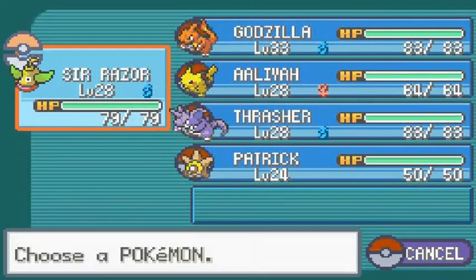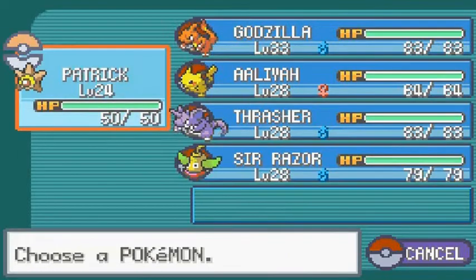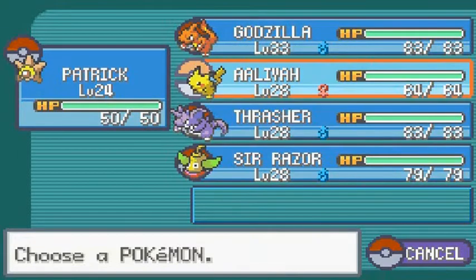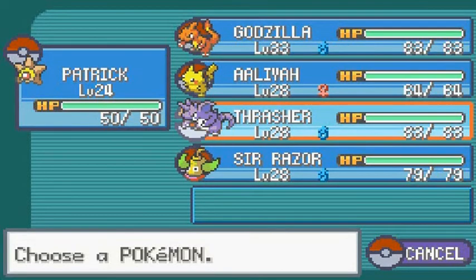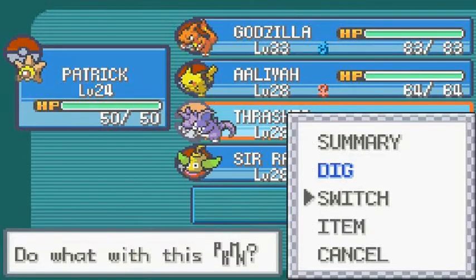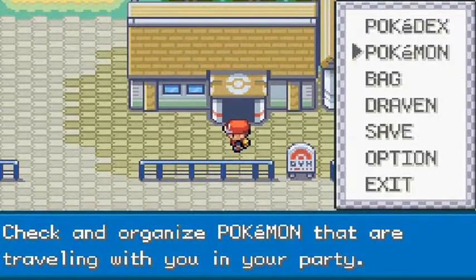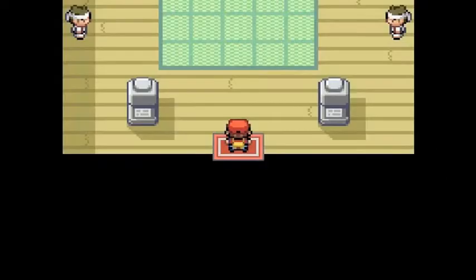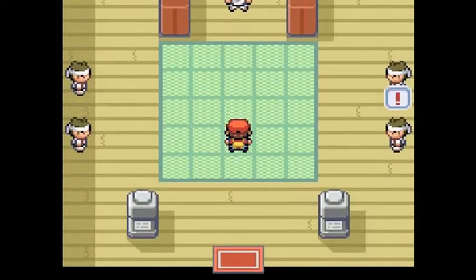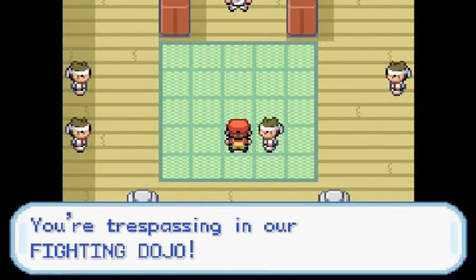Let's go ahead and switch Patrick Star into position. I know I said we were going to go to the cycling road, but I did say we were going to take side quests to power up our Pokemon. So we're going to be battling everybody we can, get our Pokemon very powerful, and then Erica will have no choice but to surrender to us. And we're being challenged right away — 'You're trespassing in our fighting dojo!'